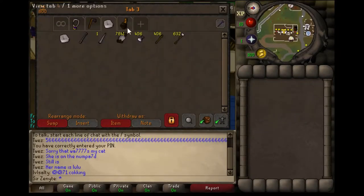Let's look at my bank really quick. My main thing: I have a 3.2 mil training bell, plant cure — that's for noob farmers, everyone knows. As a 99, I'm a master. Scarecrow, some farming supplies, empty spots for herbs.